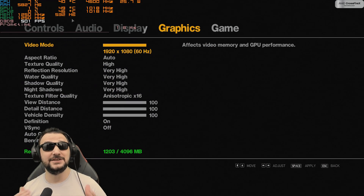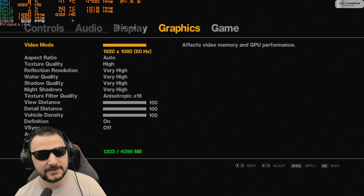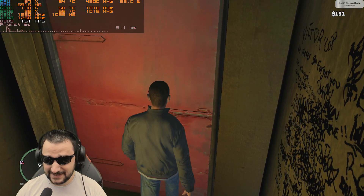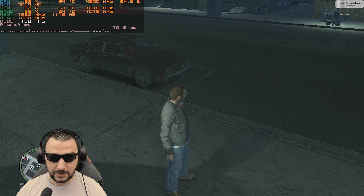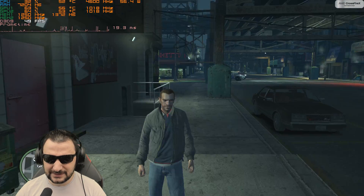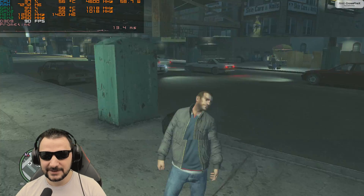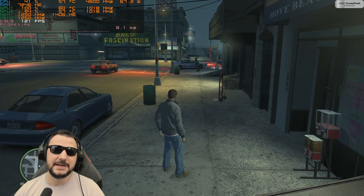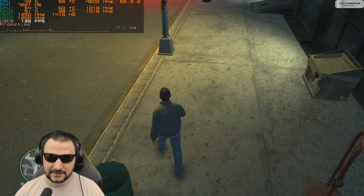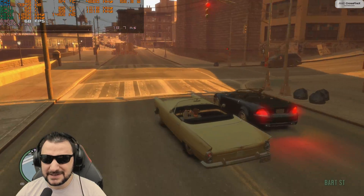Let's first start with GTA 4. I want to see how that game is running with maximum details, because I remember last time playing in SLI and crossfire this game was putting everything on its knees. As I'm reaching the door it starts lagging and spiking — yes, there's the spike. But the MS is kind of good. This R9 can actually do the job on maximum details. Averaging around 60 FPS with this video card in GTA 4, the MS is around 10-20.